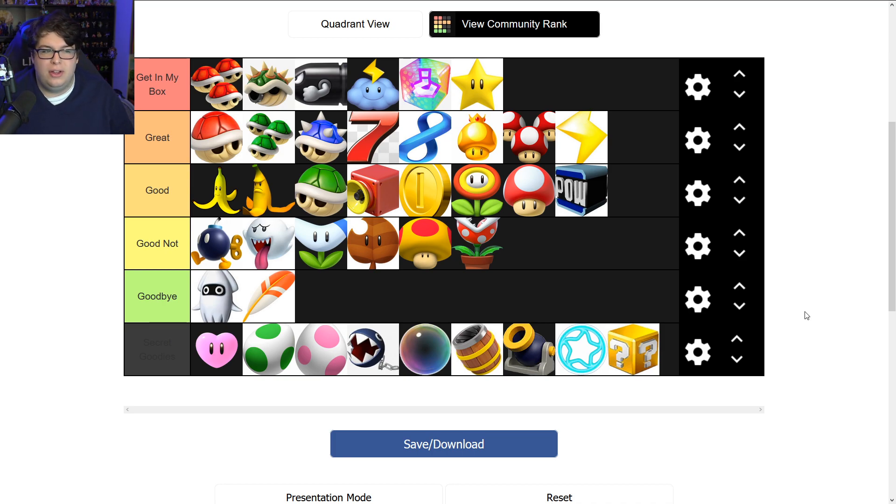In the 'Goodbye' tier we have the Blooper and the Feather. In the top 'Get in My Box' tier we have the triple red shell, Bowser Shell, Bullet Bill, Lightning Cloud, fake item box, and the Star Man. I'm happy with this list. If you disagree, let me know in the comments — that's what they're there for. I appreciate you all. Have a wonderful evening, night, day — whatever!